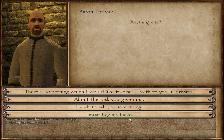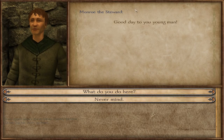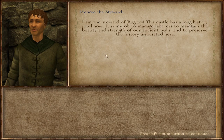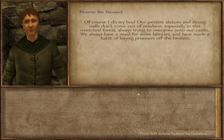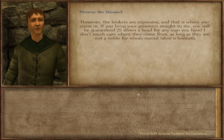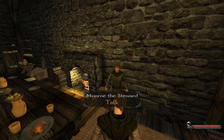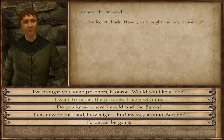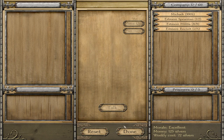We've got to hunt down some robber bandits, so we'll do that eventually. Let's talk to Monroe the steward. 'Good day to you young man — I'm the steward of this castle.' If you bring prisoners straight to him, he's pretty much a ransom broker. Let's sell these two boys off for 50.